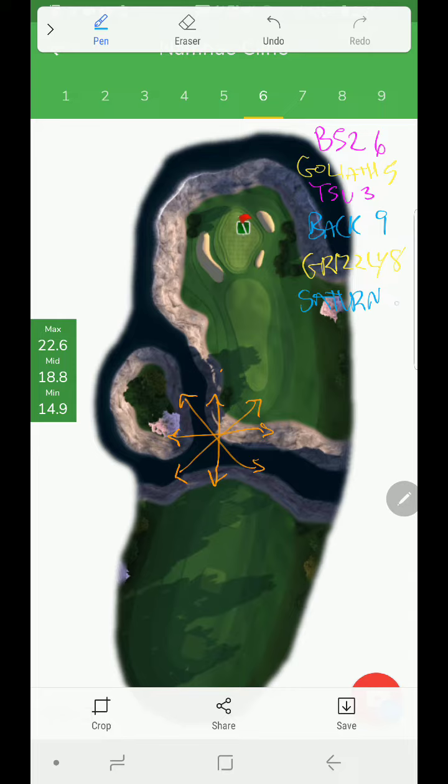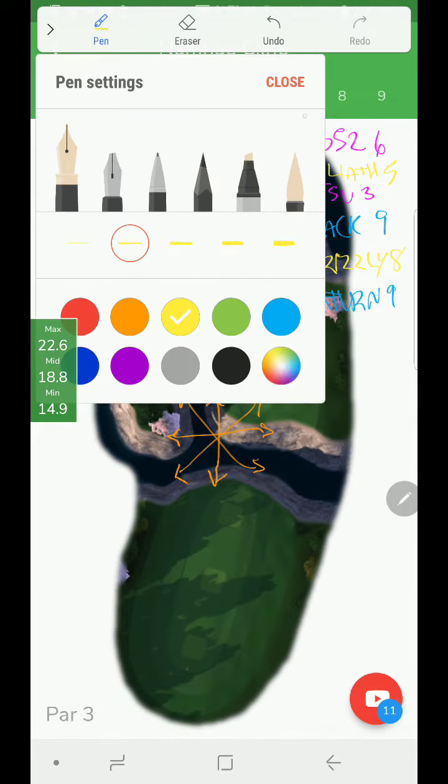The one place where rolling with Saturn, Grizzly, or Backbone is beneficial is in tailwind situations - they get bailed out and it's kind of their one chance to take a win. However, in headwind situations they're going to be at an extreme disadvantage, and you're going to have an easy road to beat them.